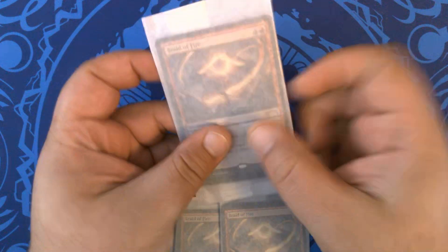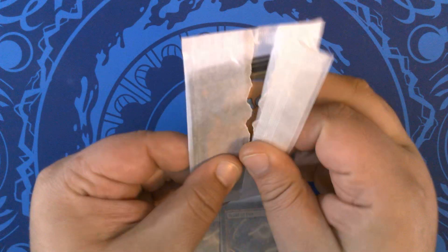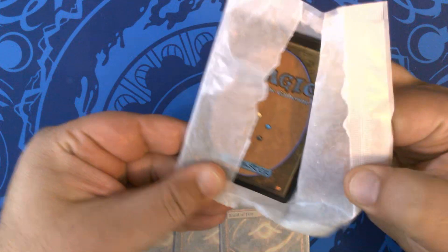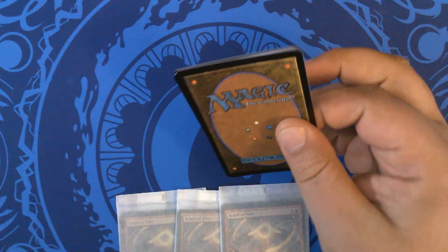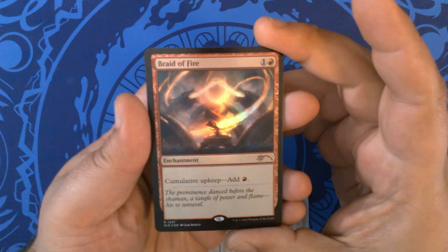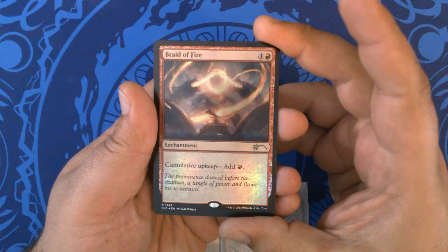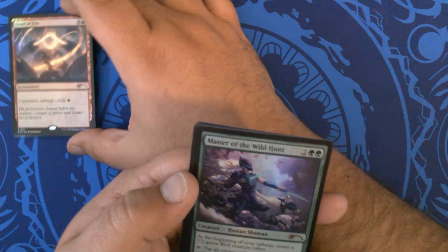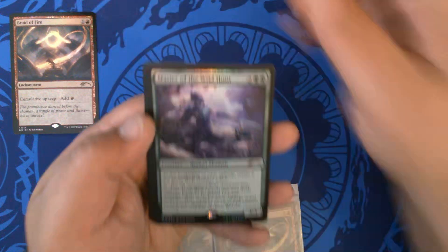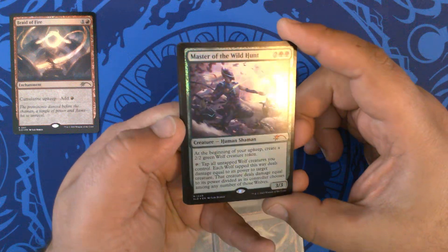Now, I don't know a whole lot about this artist. Don't really recognize the name, so I'll have to look more into them. Starting things off, we have Braid of Fire. Very nice foil. This used to be kind of a risky card because of Mana Burn, but now it's all upside.